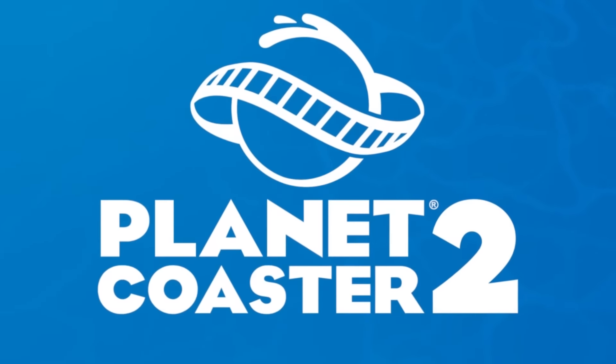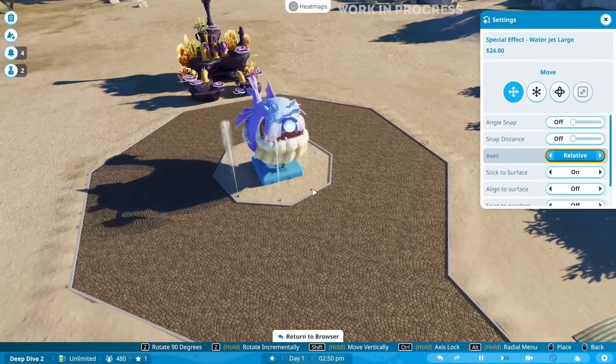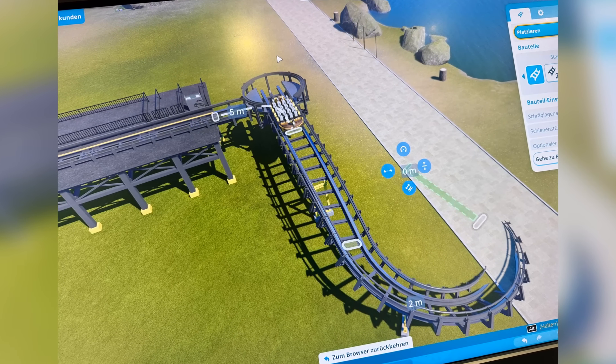Planet Coaster 2 has been having a few different teaser announcements, and then we've seen these deep dive videos. More recently, they actually hosted a booth at Gamescom where you could go up to a screen and play Planet Coaster 2 on one of the computers. Many people noticed many different things, such as turntables being on water coasters and log flumes, as well as a load of different coaster builder mechanics. There are a few more that I missed in my previous video, and I'm going to quickly go through them now.